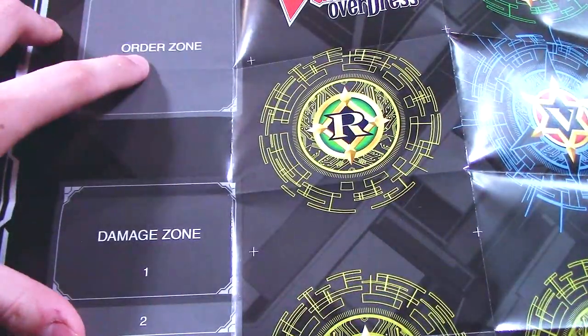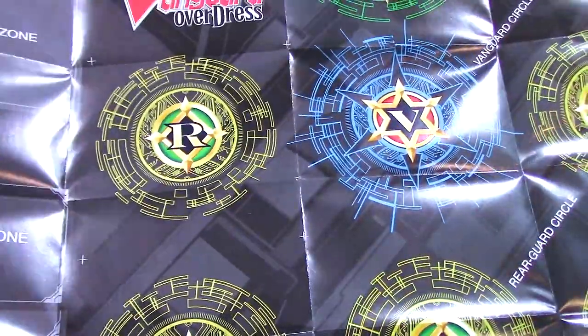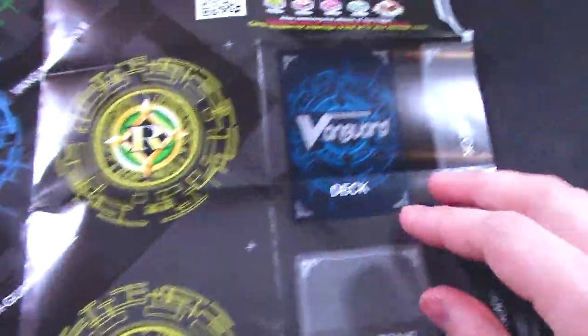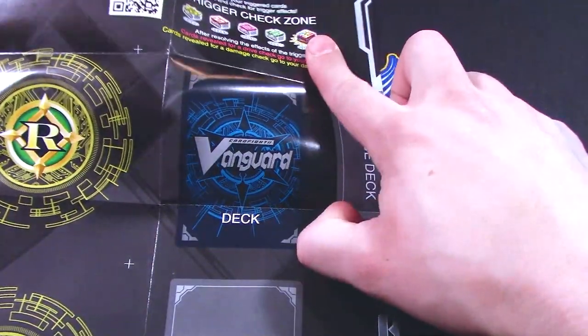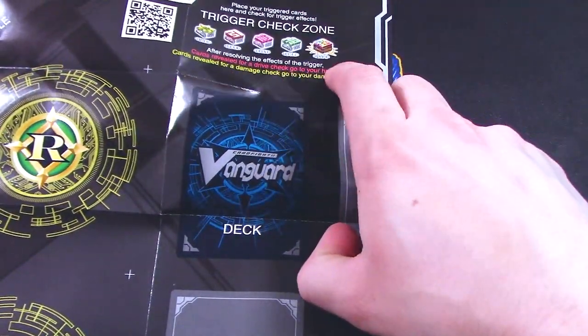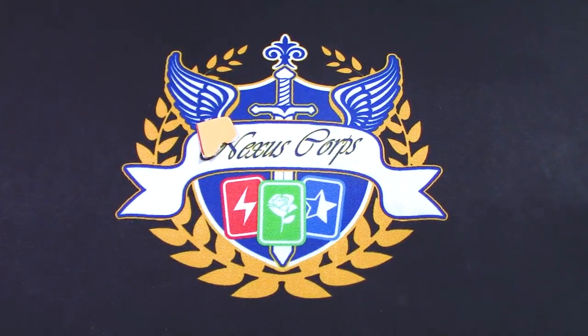They save on imprinting to make the start decks cheap. So we got an order zone, your Vanguard circle which is blue, and then we got your deck. Your right deck is supposed to go on the side, and your trigger checks. They got all the different triggers up here, so pretty neat. Nothing on the back, though. And it looks like there's no little first guide or how-to-play-the-game insert, so that's really interesting.